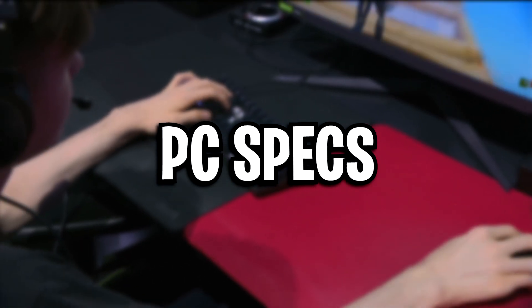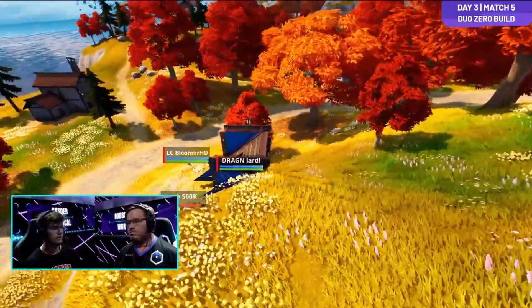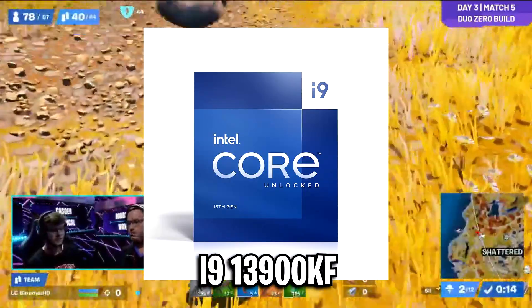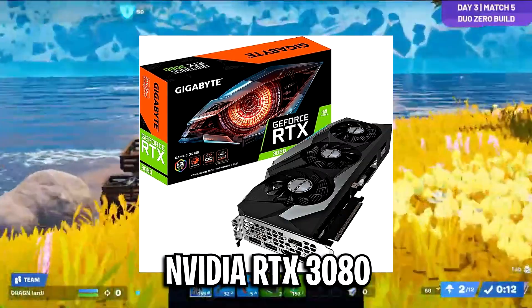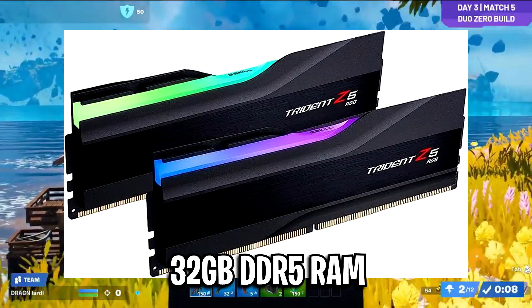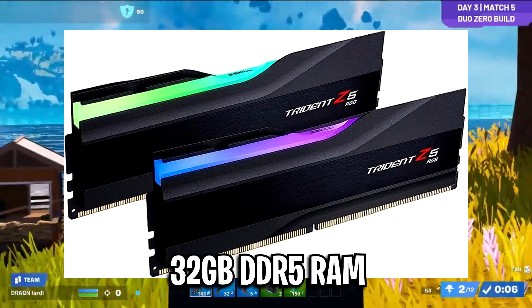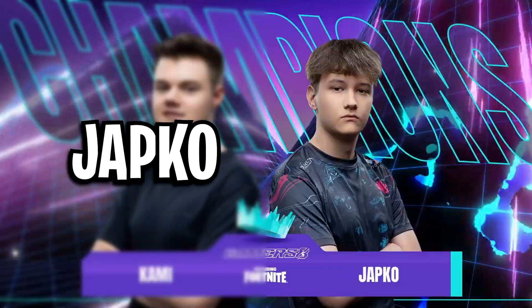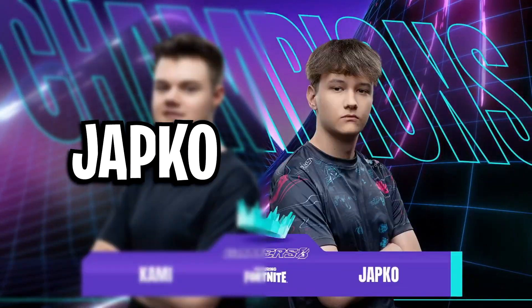And for his gaming PC specs, I've only really got the main ones. His CPU is the Intel Core i9-13900KF, his graphics card is the NVIDIA GeForce RTX 3080, and his RAM is 32GB of DDR5 RAM. But that's everything you need to know for Kami's settings, let's now move over to Japco.